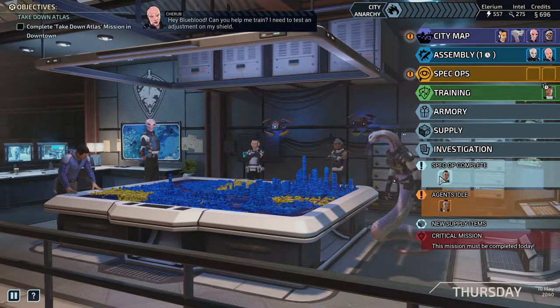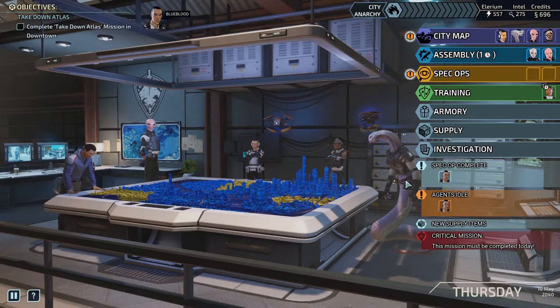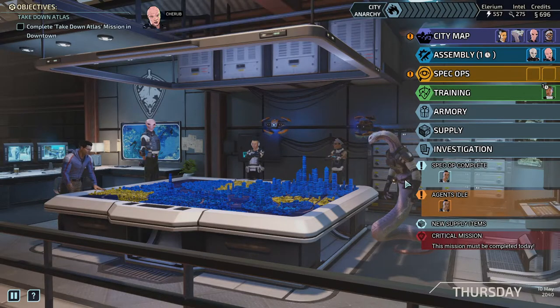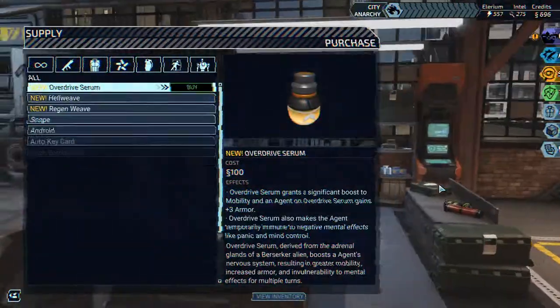Blue Blood: 'Can you help me train? I need to test an adjustment on my shield.' 'No, I need you to shoot me.' 'No man, I'm not going to shoot you.' 'It's the only way to field test my shield.' 'Cherub, we have ballistic mannequins for this exact purpose.' 'We do? Let's get one set up. Thanks, Blue Blood — don't know what I'd do without you on the team.' 'Probably get shot in the face.' Okay, we got 60 intel. You learn a lot by going for leg day.